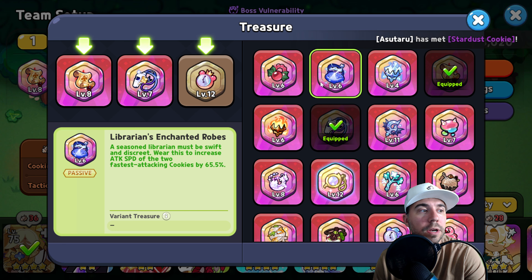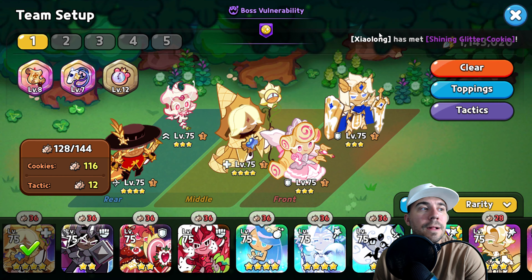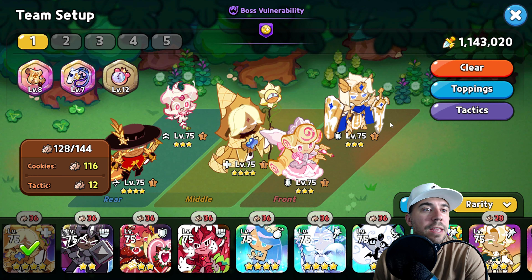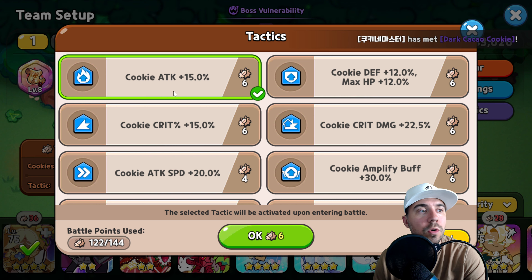We are running Old Pilgrim Scroll, Dream Conductor's Whistle, and Squishy Jelly Watch. Instead of Dream Conductor's Whistle, you could consider running Librarian Enchanted Robes — very focused on attack. That covers cooldown, attack, and damage. The other big piece is your tactics.